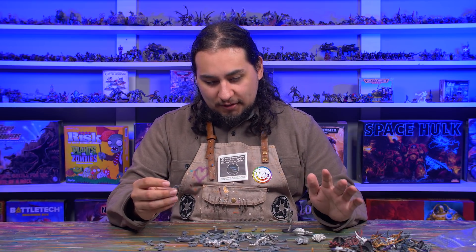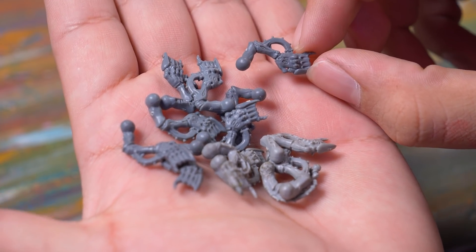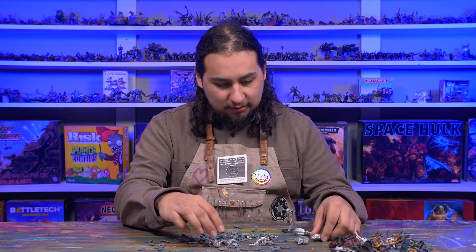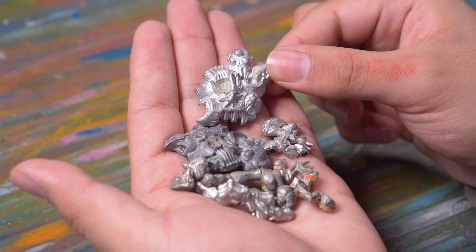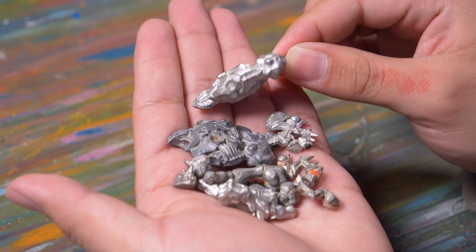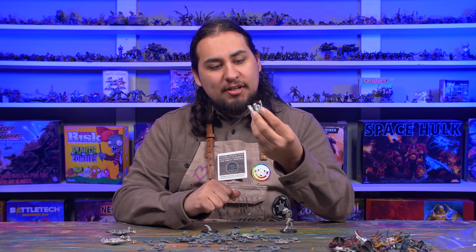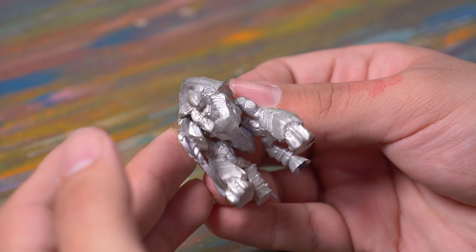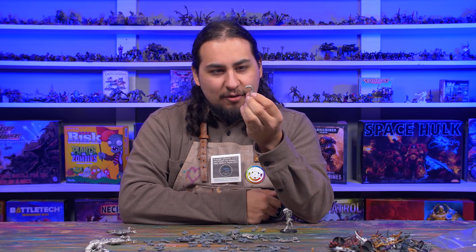In this bag there's about a billion spine fists. Anybody who's built termagaunts knows you end up with tons of spine fists because each one needs two and the kit comes with 12 or 20 — I think it comes with 12. Then we've got what looks like two Rogue Trader pyrovores, and yes, I have two complete ones. I have one nearly complete fifth-edition Tyranid Hiveguard — back when they were made in white metal — and unfortunately I'm missing one arm. Looks like one more piece of Zoanthrope and a tail, probably from a Tyranid Ravager.